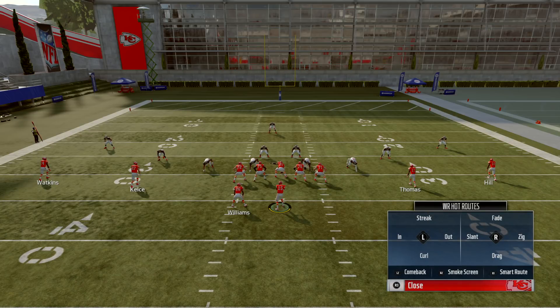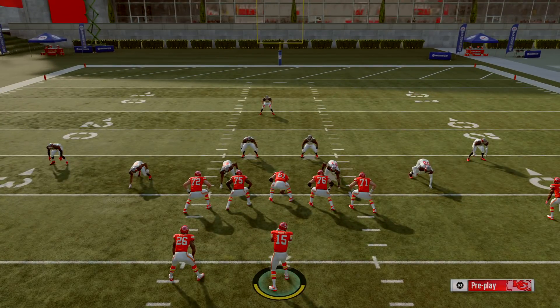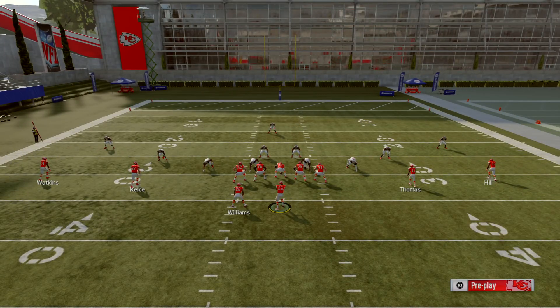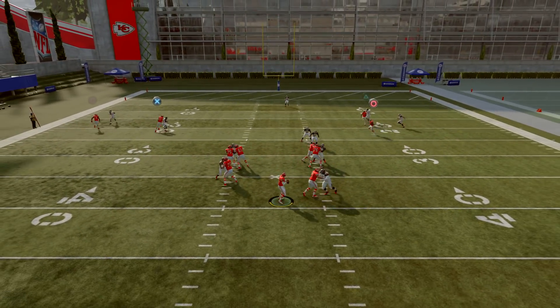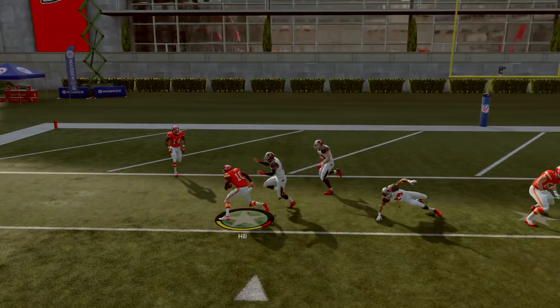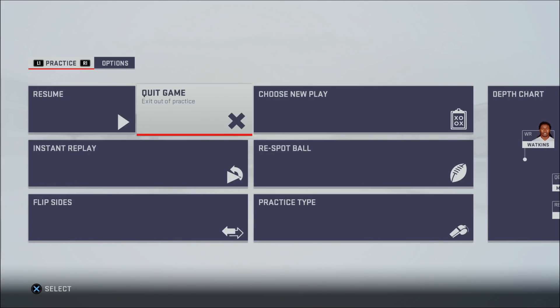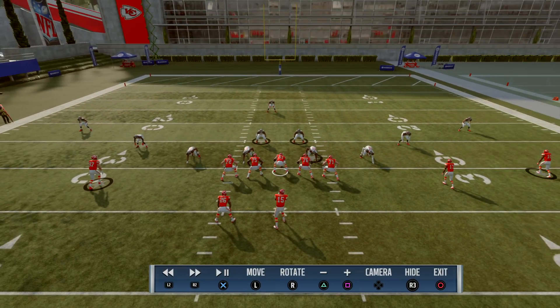We're going to keep Hill on that slant route and Hill should be open across the middle. Drop back, I got the protection I need — bam, right there. Patrick Mahomes was horrible in his accuracy there, but it was a perfect play. I told you exactly what would happen based off of what the defense was running, and that's exactly what happened. It doesn't always get that lucky, but a lot of times it does.